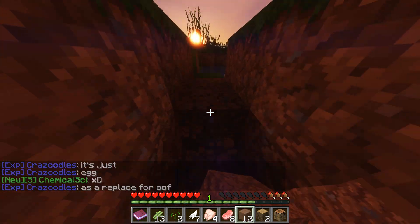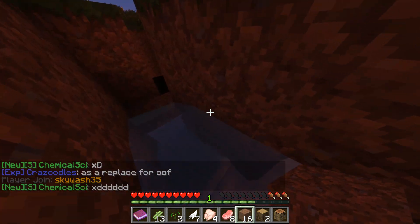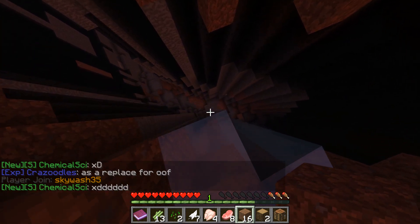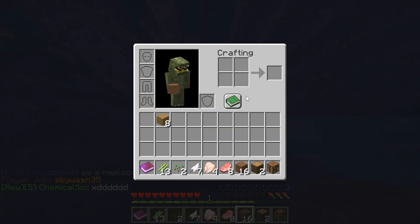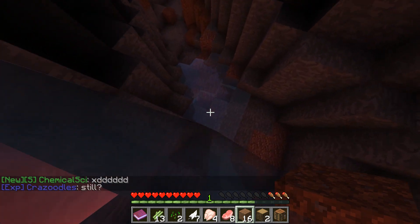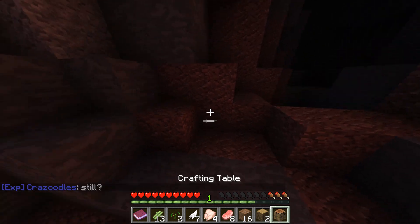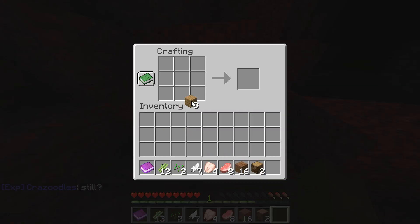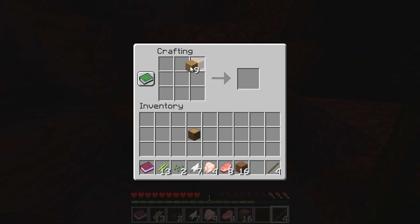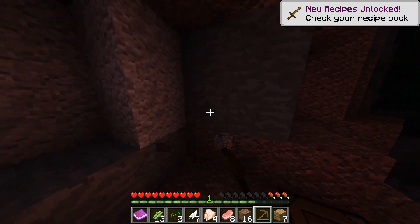I'm gonna use this water stream as like a little ladder. There's stuff down here - I don't have very much wood but it's probably sufficient for now. I got a crafting table, I need to pick axes. There we go, all right, boom.